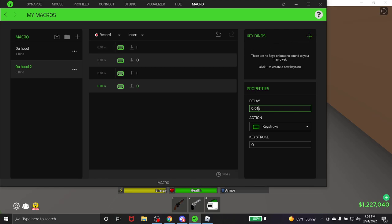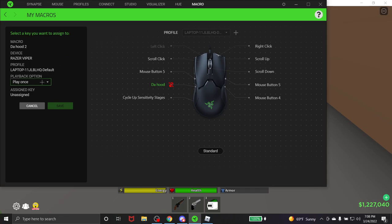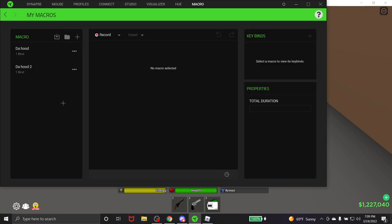Then you want to go to keybinds and click on it. I have a Razer DeathAdder Mini and I also have a Razer keyboard, I'm just not using it right now. Once you do that, create a bind and you want to put it to 'play while assigned key is pressed' or 'toggle continuous playback on/off.' I'm gonna do 'play while assigned key.' Then click save and you'll be brought back to this page.